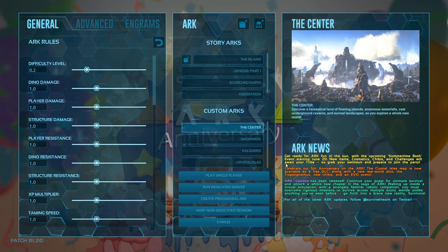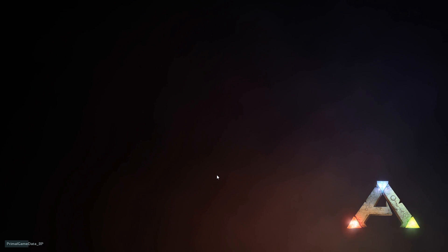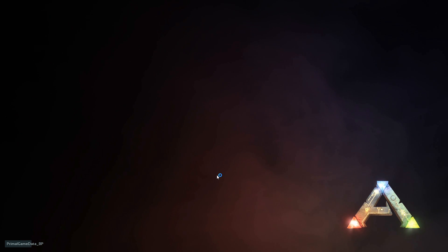If you're going to join your friend, what you want to do is click 'Play Single Player'. You want to make sure that you're on a map you have downloaded — I don't have The Center downloaded so I won't click that, but I have The Island downloaded, so I click this and click Play Single Player. Then you just wait for yourself to load into a single player game while your friend should be in a host non-dedicated session.